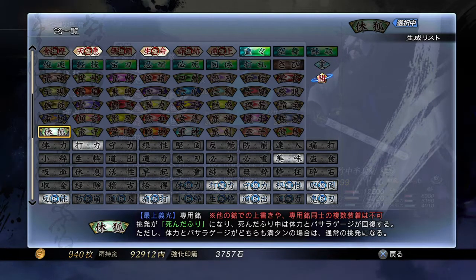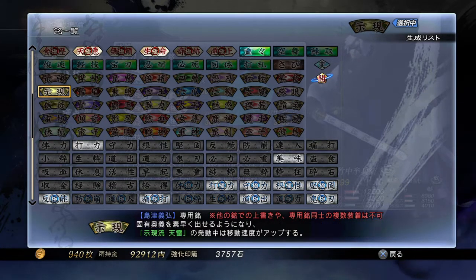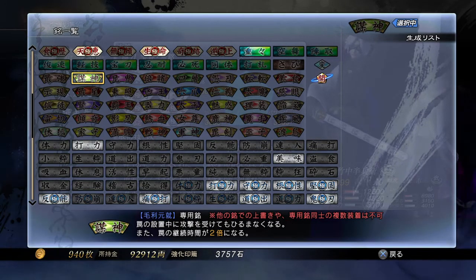I believe the next one is Yoshiaki Mogami — I don't play as him but I know what his looks like. His personal inscription is called Resting Fox. Taunting becomes playing dead: he literally falls on the ground and during that time his HP and boss throw gauges will slowly refill. However, if his HP and boss throw gauges are already full, a normal taunt will be performed instead.